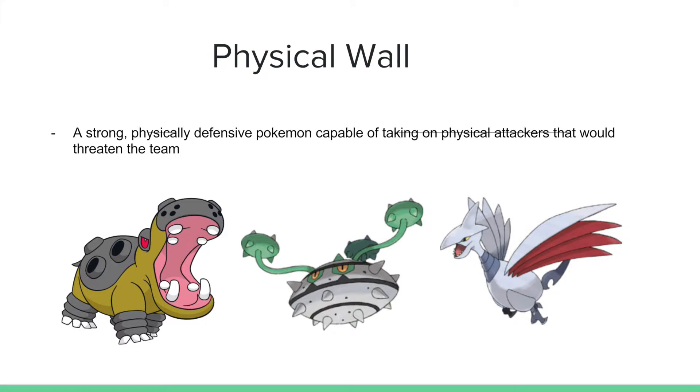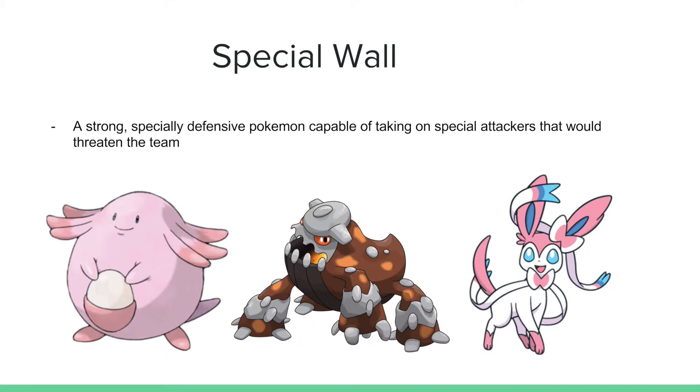Any good defensive team — and this is a largely defensive type of team — is going to need a physical wall. Strong physical walls are Pokemon that can take a physical attack and then hopefully recover off the damage in some way, and they're going to be an important part of any strong defensive backbone. To the counterpart of every physical wall, we're going to have special walls — a strong special defensive Pokemon capable of taking on special attackers that would otherwise threaten the team.